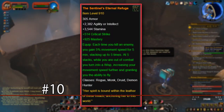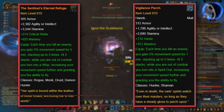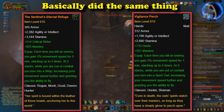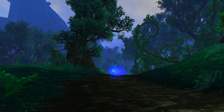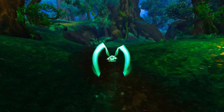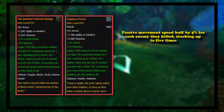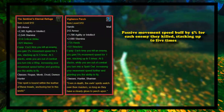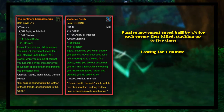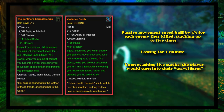At number 10, we have the Sentinel's Internal Refuge for leather-wearing classes, and the Vigilance Perch for mail-wearing classes. These two legendaries did the same thing, although with the flavor of one being a Wisp and the other being a Spirit Owl, and with them both being crafted by Leatherworkers. These legendaries allowed the player to gain a passive movement speed buff by 5% for each enemy they killed, stacking up to 5 times and lasting for 1 minute. Upon reaching 5 stacks, the player would turn into their travel form while out of combat.